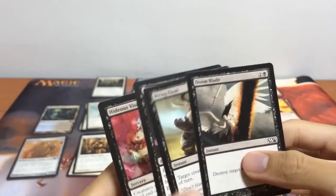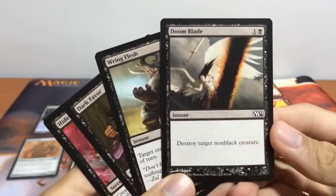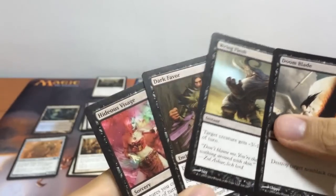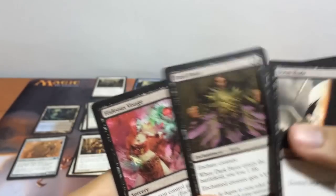On to our black spells. We have our wonderful Doom Blade — destroy target non-black creature. Our Wring Flesh. Dark Favor. And Hideous Visage.